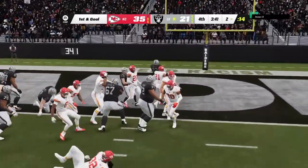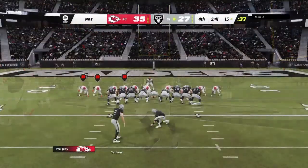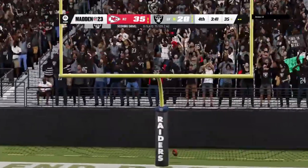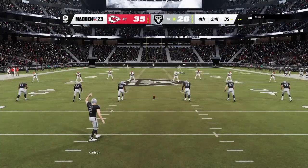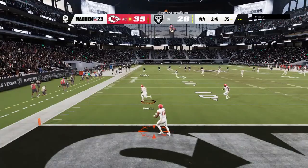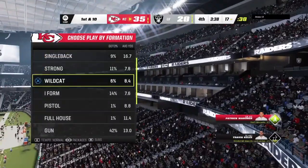They run — Abdullah — and he takes it into the end zone for a Raider touchdown! The Raiders have made it a one-score game again here in the fourth. Extra point by Carlson is up and good, and now things are going to be more interesting here in this fourth quarter. Carlson kicks it away. Hardman brings it out of the end zone and goes out of bounds — not a great return, they'll start back around the 17.